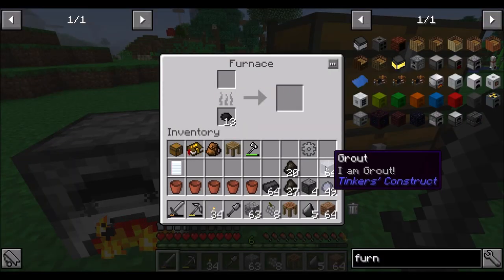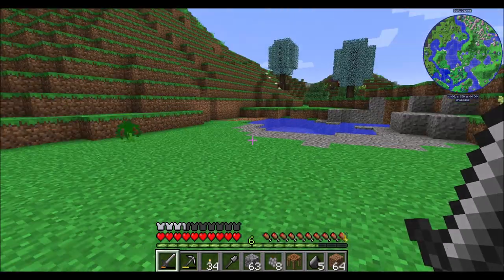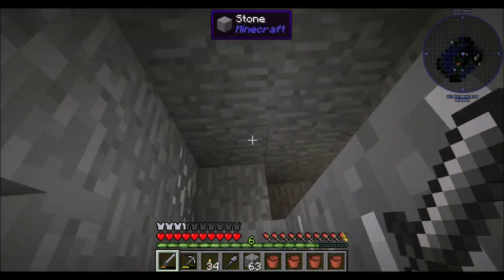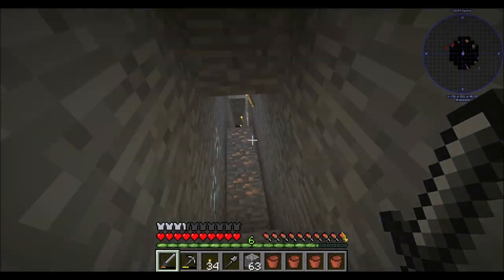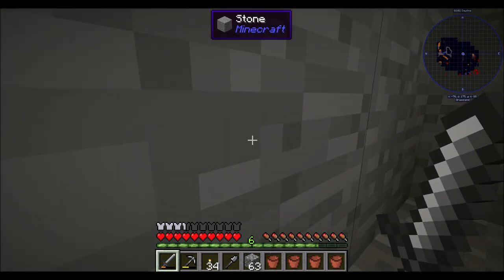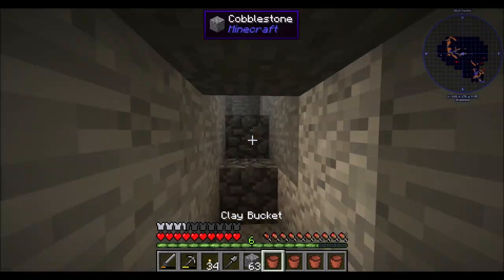You go ahead and grout your way up so that we have some more seared bricks in a minute. For now we're going to go get our buckets of lava. A few buckets of lava won't be the end of the world. Down we go. Once I have this, I'll be able to get copper. I'm hoping that I ore double with the Tinker's smeltery - but I guess we'll find out.